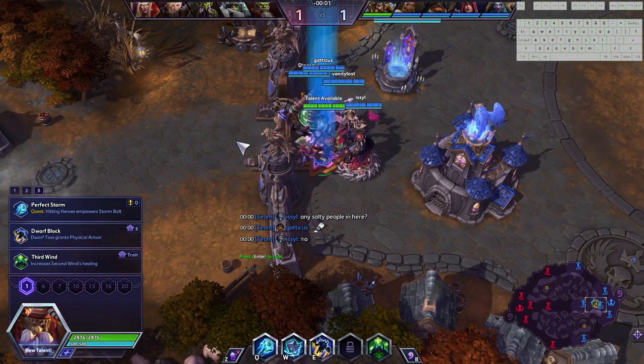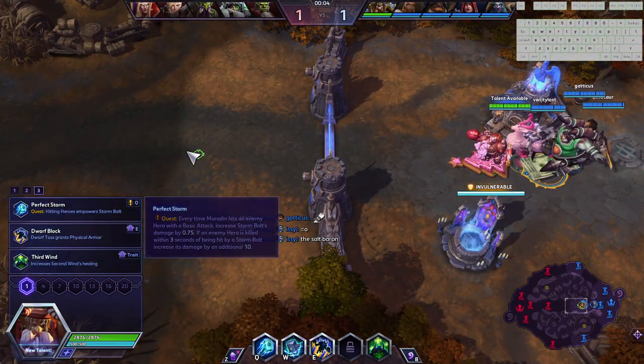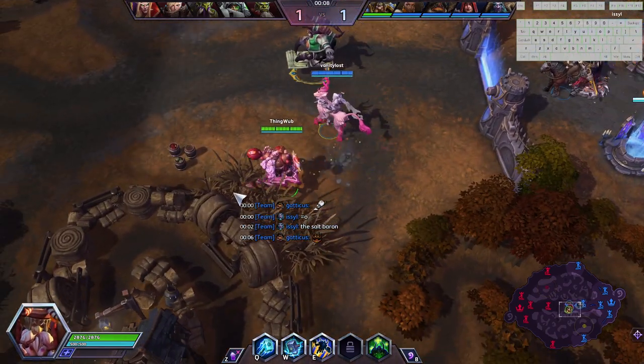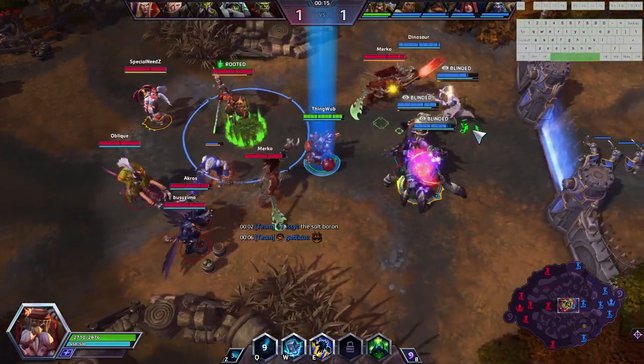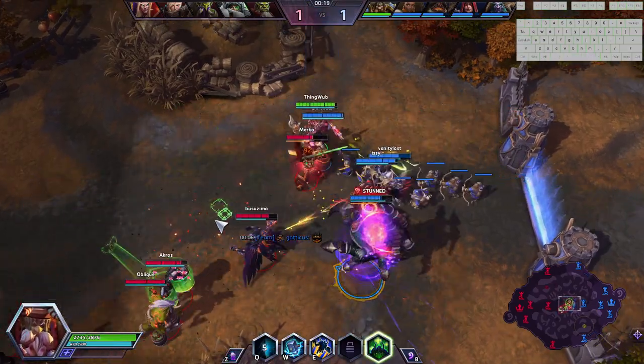I'm going to go ahead and play the other build today, which is more of a tanky build where we focus around our W and kind of slowing the attack speed of enemies. At level one, they're all good — I'm going to pick up Third Wind in this particular game, because the way Muradin likes to play early game is he doesn't like getting behind on XP.